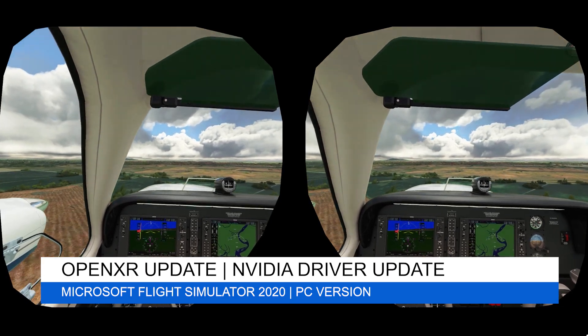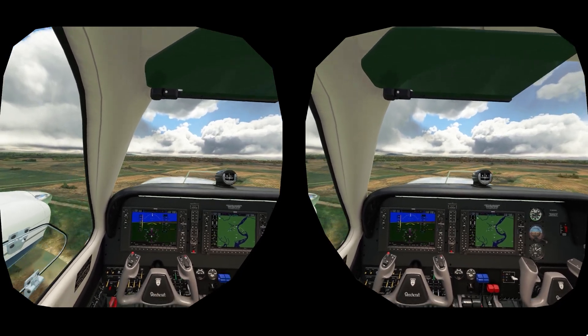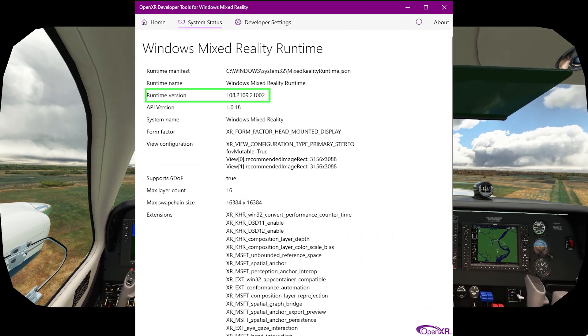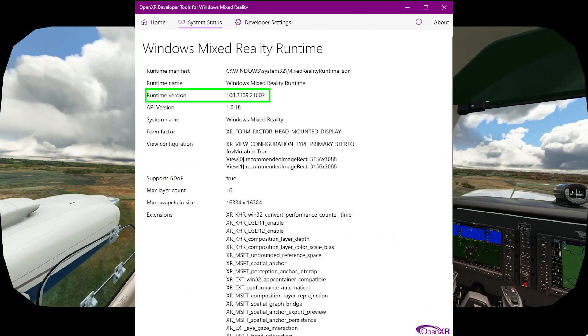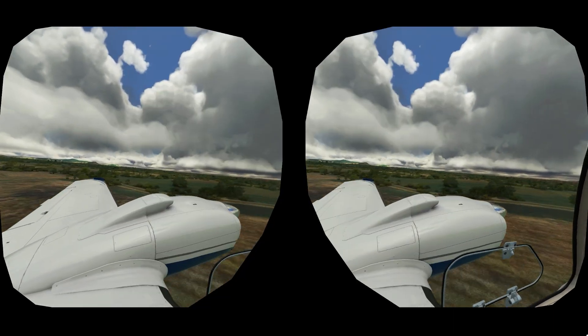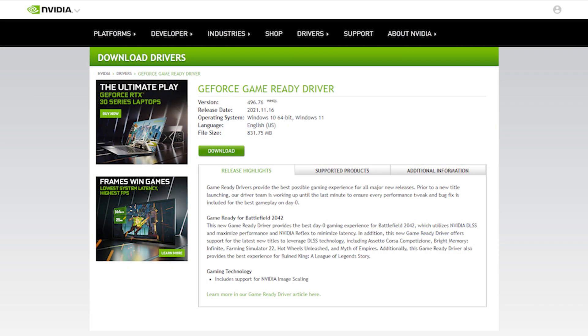As we eagerly await the release of Sim Update 7, I just wanted to give you a quick update and let you know that OpenXR has just been updated and is now at version 108.2109.21002. This is relevant to all Reverb G2 users and is available for download on the Windows Store. On the same day, the NVIDIA GeForce Game Ready driver has also been updated to version 496.76.